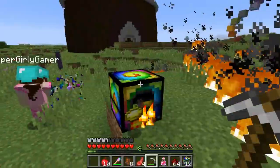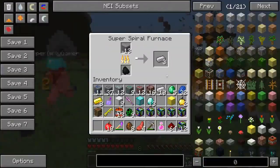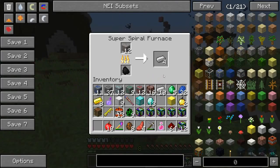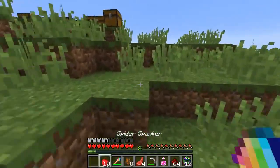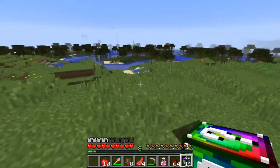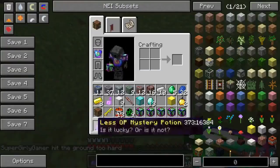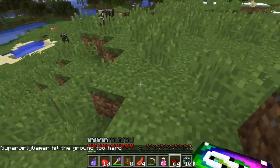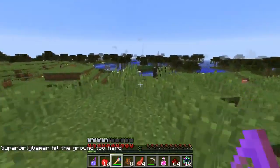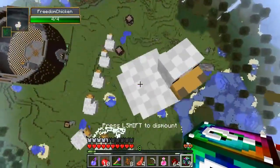Pat puts iron in to smelt while continuing to open blocks. He gets a less OP lucky potion from one. Jen has five blocks left and gets a less OP mystery potion. They discuss whether mystery potions are ever good — usually bad. Jen gets one and is launched into the sky riding a chicken.